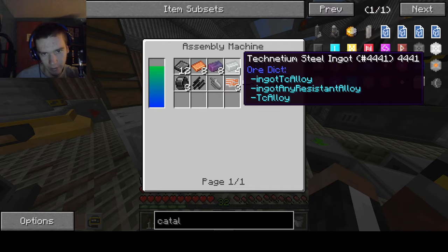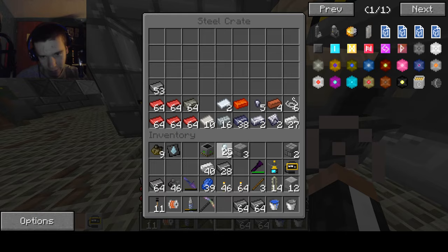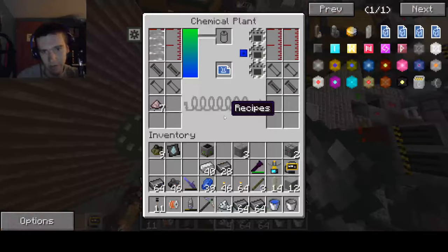Once we're done with that, we're going to go ahead and grab some of the technetium steel ingots — we might have some in here. 1, 2, 3, 4. It's non-radioactive. You can actually make it straight from the radioactive material — 1, 2, 3, 4. The second you mix these two together, it becomes non-radioactive, which is really nice.